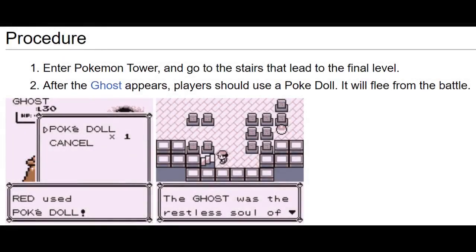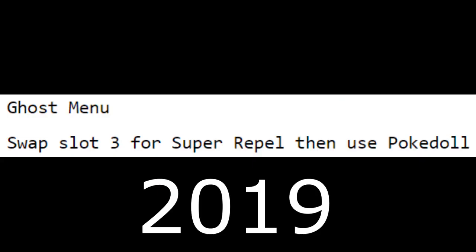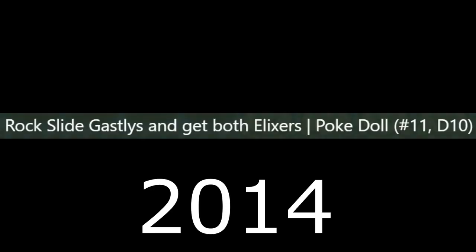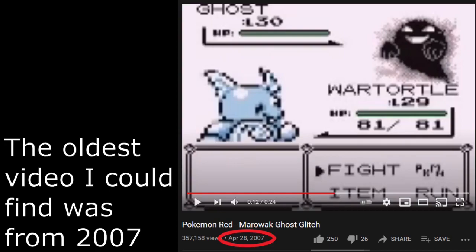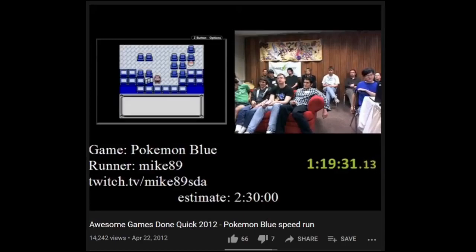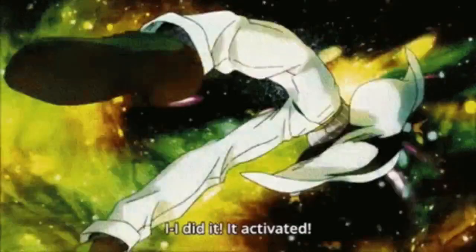The origins of this skip are as ambiguous and weird as the skip itself. I mean really, who in their right mind tried this out in the first place? In virtually all written routes for the game that are still around, the PokeDoll skip is a given, an automatic inclusion. And yet there is virtually no documentation on when it was discovered or by whom. In fact, even the oldest records for both Red and Yellow glitchless on speedrun.com feature the PokeDoll skip. So to find the answers we're looking for, we'll have to go even further back.